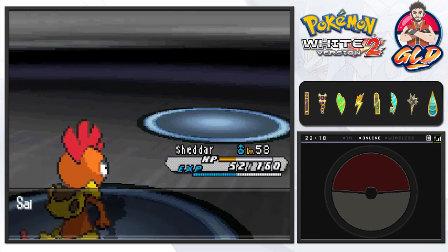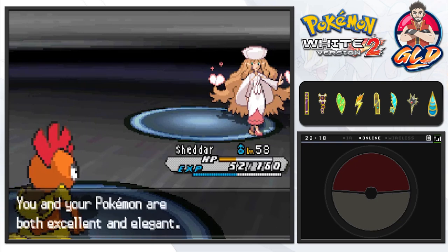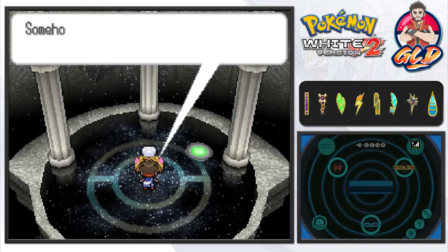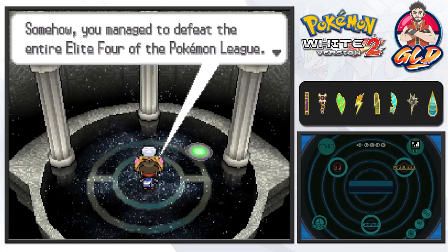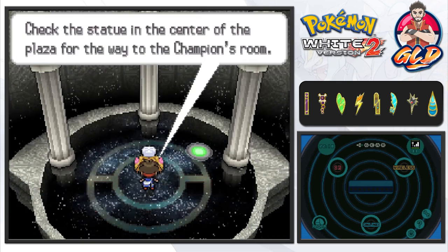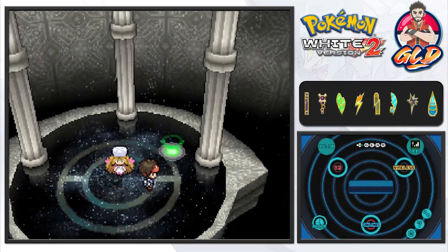Yeah buddy! There it is guys — we have defeated all four trainers of the Elite Four! I am happy! The game says: somehow you managed to defeat the entire Elite Four of the Pokemon League. Check the statue at the center of the plaza for the way to the Champion's room.